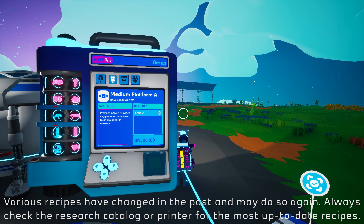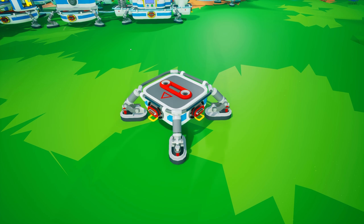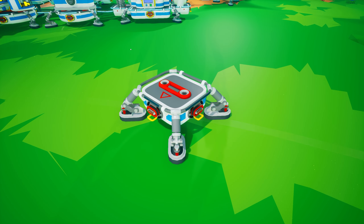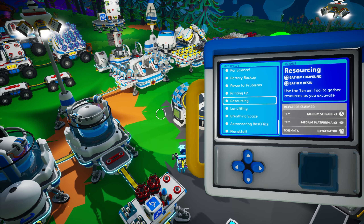We will start with the Medium Platform A, the first of five medium platforms. The Medium Platform A is unlocked at the beginning of your adventure and is created on the small printer from one resin. It features four power cables and a single medium tier two attachment slot. You received two of these platforms as a reward for completing the resourcing mission.